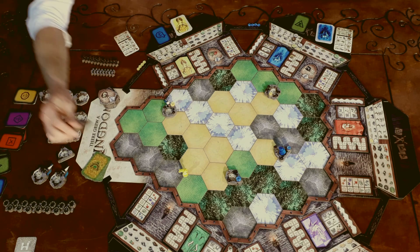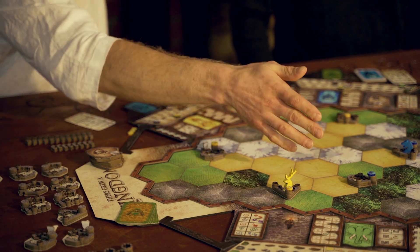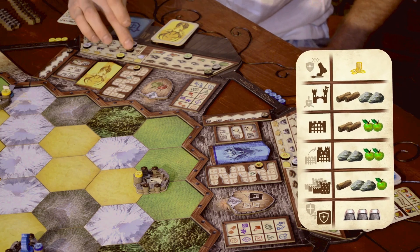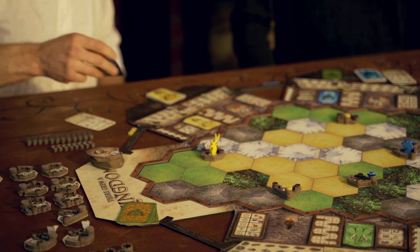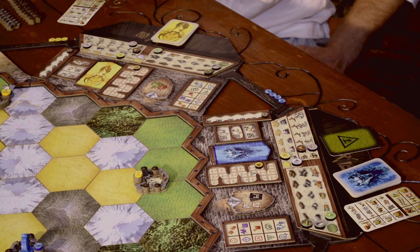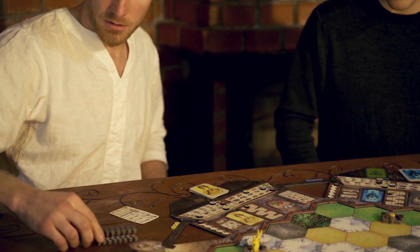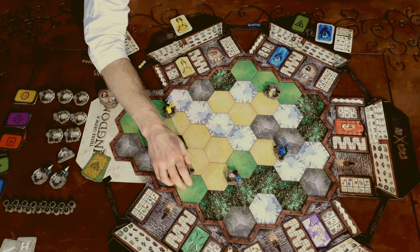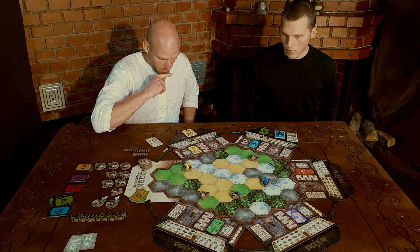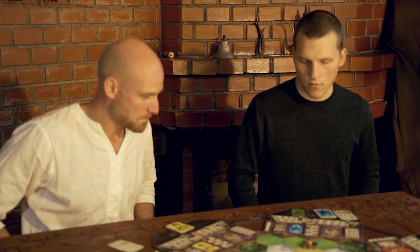I buy one boot and travel back to my capital. I show you this card — so I get five fish for that, and one, two, and three other resources because two burns down. So I complete this city. When I've done that, I end my turn.